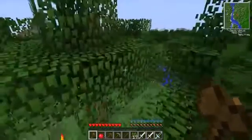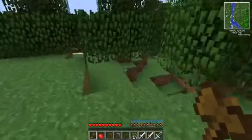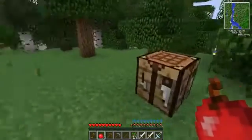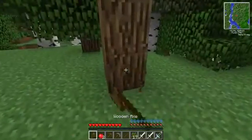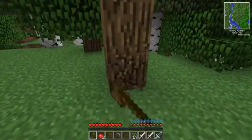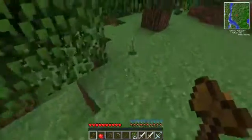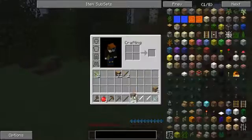We've got to make a house — this is going to be possibly the most boring episode. The description contains all of the stuff you need to know, including the full mod list. I'm going to start building a very basic house and then find some coal and all the survival essentials.